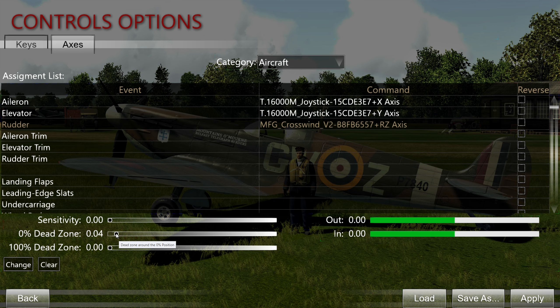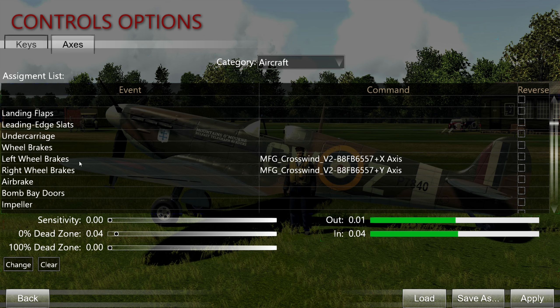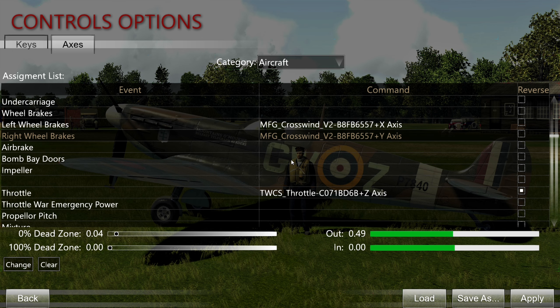For rudder pedals, try and test what works best for you. I've got mine set to 4% dead zone. Then we've got the toe brakes — the Crosswind pedals actually have toe brakes, so you have to map these to left and right wheel brakes. I've got this also set to 4% dead zone, so I don't accidentally trigger these and get text popping up on the right-hand side from my info window all the time, which is kind of annoying.